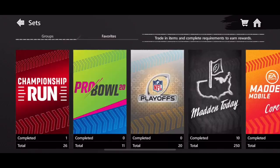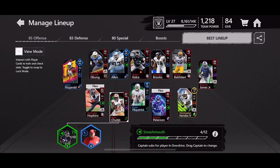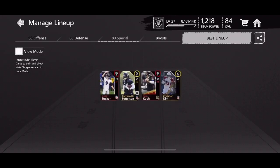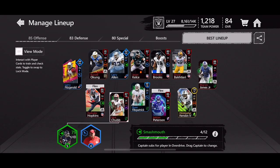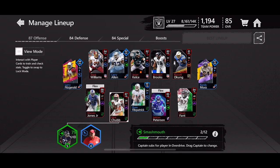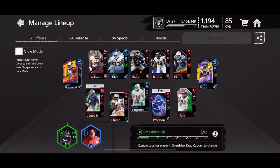Now that we have the team set, let's go back to my lineup and show you guys my team. This is my squad — I have two diamonds on offense, three diamonds on defense, one diamond card on special teams. Let's put best lineup — I'm at 84 overall. Let's see what we bump up to... 85 overall! Randy Moss on the right, Larry Fitzgerald on the left. The squad's looking pretty good so far.